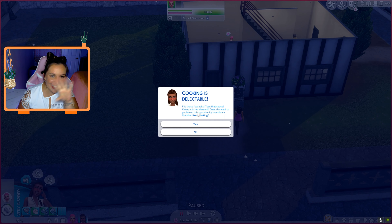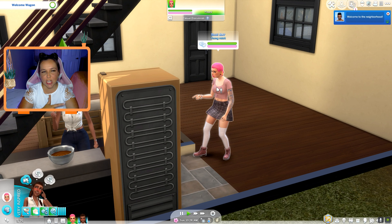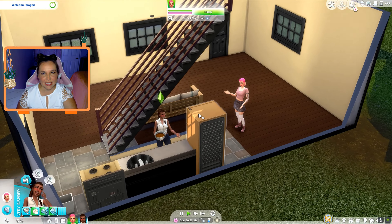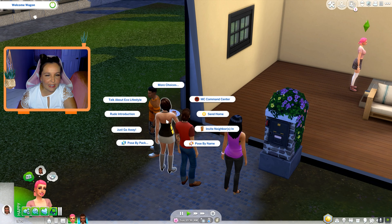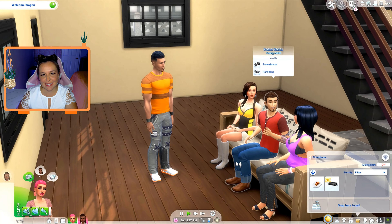Flip those flapjacks, toss that sauce — Kinley is in her element! She loves cooking — have you seen her hips? Billy May is over here excited about her job tomorrow. Kinley's baking a cake and they're going to have a good time. And then ding dong — the welcome wagon shows up with some gourmet fruitcake! And we've got cake brewing over here. Oh my gosh, the welcome wagon is literally downstairs.